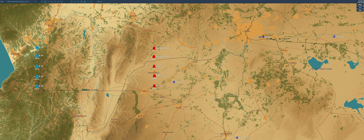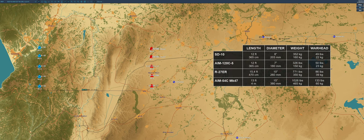I have created a couple of scenarios where the AI shoots at pretty much the same time a number of different missiles. These include the AIM-120C5, Phoenix, SD10, R-27ER and others. The idea is showing how they behave, which one performs better, and other peculiarities.